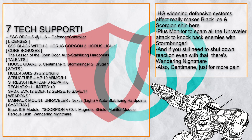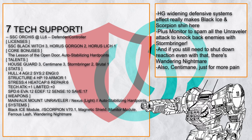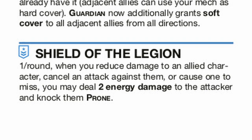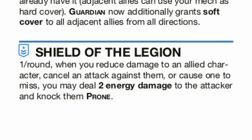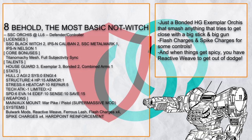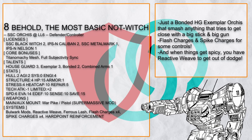Tech Support is a Houseguard Orcus that takes full advantage of the talent to make Black Ice and Scorpion even better, making even hostile tech attackers sweat heavily. Mag Shield and other damage reduction systems also combo with Houseguard 3, allowing you to give the pain back to the attacker. Behold the Most Basic Knot, which is a simple Houseguard Exemplar Orcus that just wants to get close to smack enemies hard into a wall with its big stick and big iron, with Flash and Spike Charges for some control, plus Reactive Weave to get out of dodge when things get too spicy.